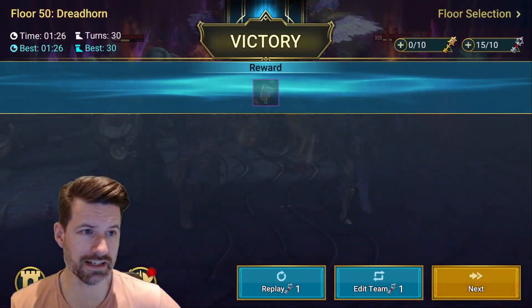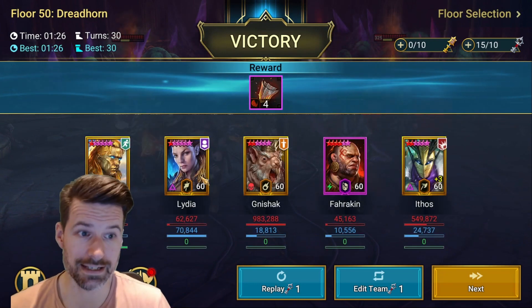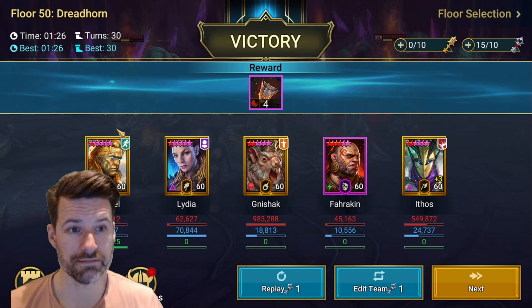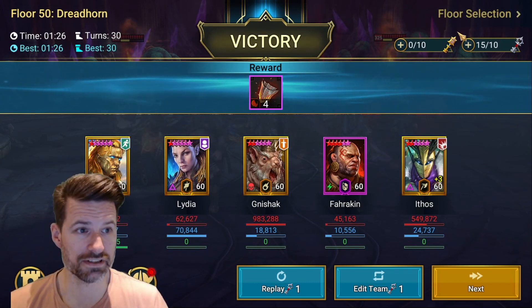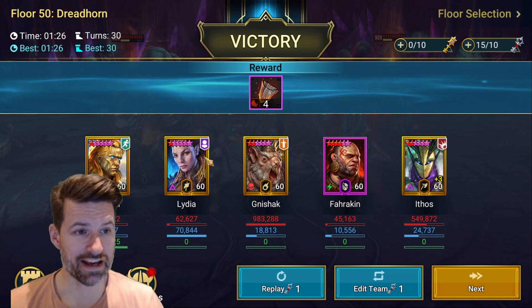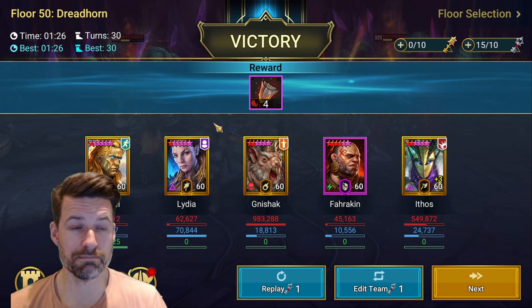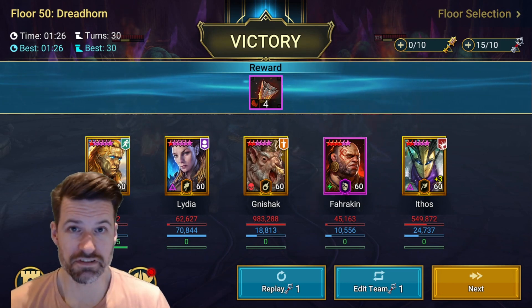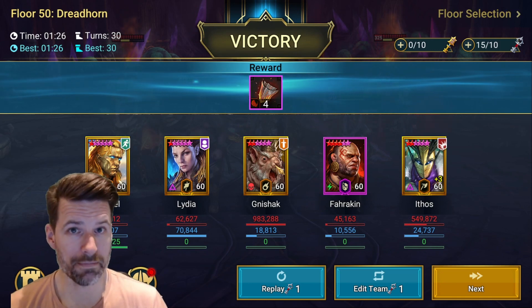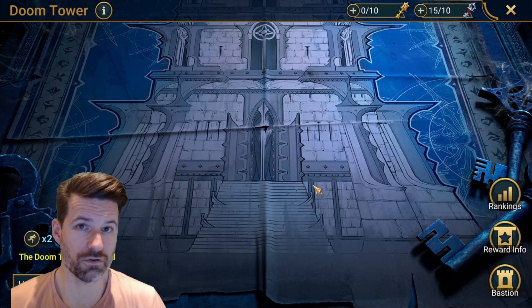Not quite as fast as YST, but there we go - Floor 50 done. That was the issue: Lydia's Evil Eye. Make sure Evil Eye is not on any of your masteries, because that will affect your Nishak with his random attack - he's obviously going to potentially, randomly, if it's 50-50, be hitting that bomb and wasting it. So there we go - that is Floor 50 Dreadhorn done.